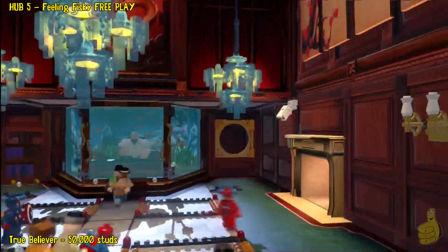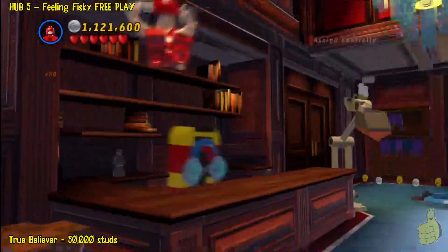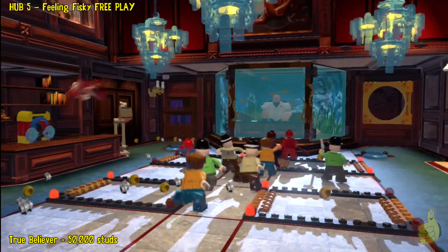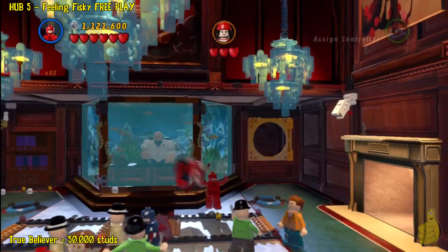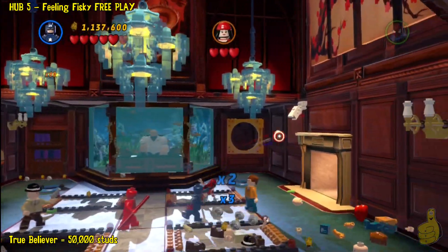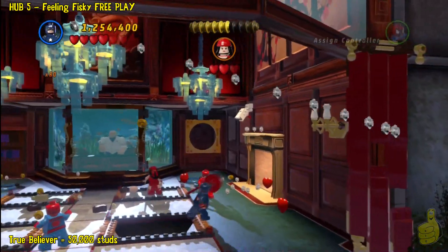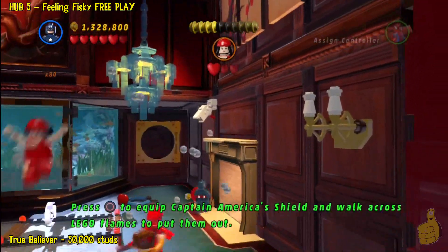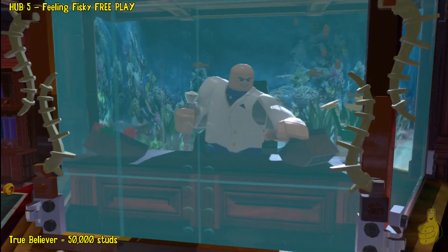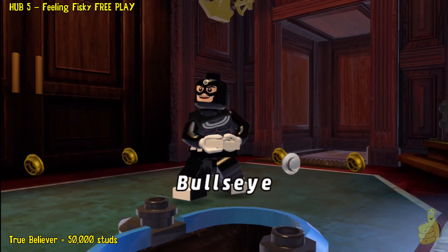So we got Daredevil now. We know to switch on over to him and fight for a minute. And once you get all the bad guys, Elektra will come down. We've got to take her out in her early 80s attire. We recommend using somebody that throws something to destroy her, because it's a lot easier to just target her and smack her — web slinger, heat gaze, whatever. Your choice.